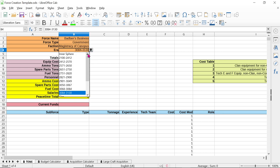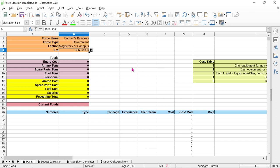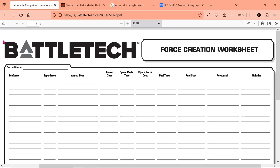Government forces also have an easier time getting certain things than mercenary or pirate forces — I'll tell you more when we get to that. I've chosen my faction and my era. The next thing to do, which is still not written anywhere on the TO&E sheet, is figure out your money — how much you're going to start with. You can do this in one of two ways: you can roll on a table in Campaign Operations for a 100% random result, or, as the book tells you, you can simply choose how much money you want to start with.